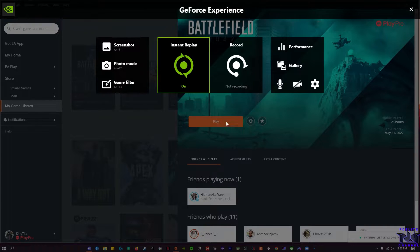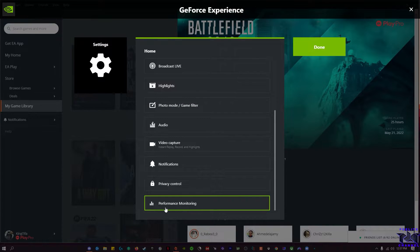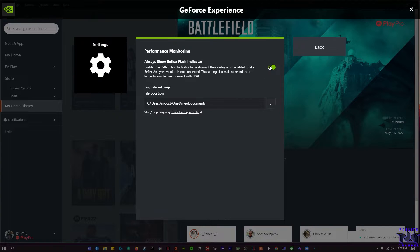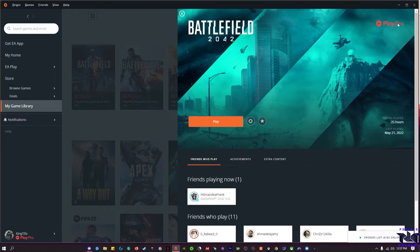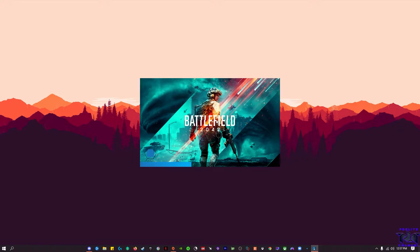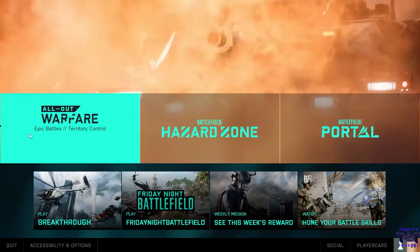Go to Nvidia or GeForce Experience, scroll all the way down, go to Performance Monitoring, and make sure this is turned off. Back in the game — as you can see, the square on the left side has disappeared.